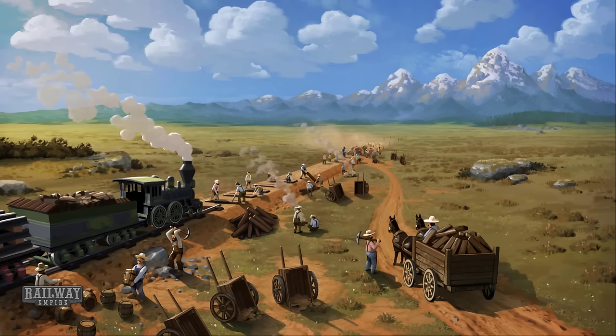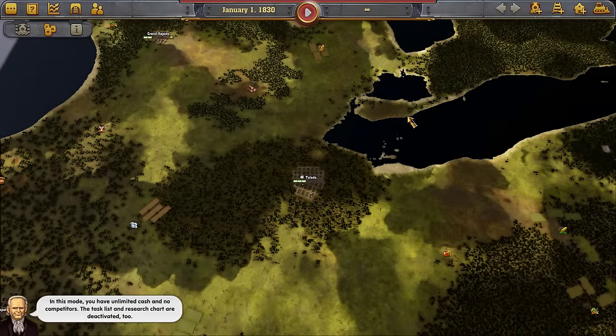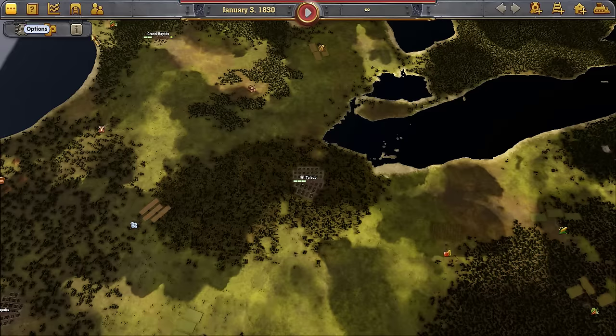Alright, we'll use the general — it really doesn't matter who we use since money's not an object. Let's start out with unlimited cash, no competitors. The task list and research chart are deactivated too.